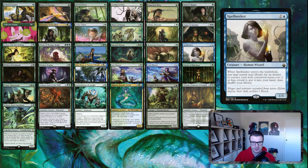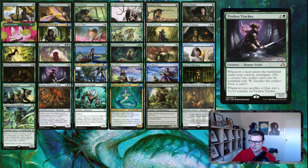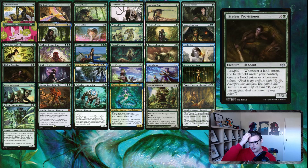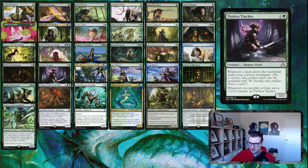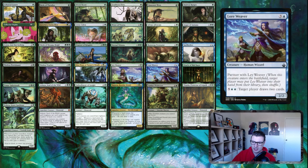Spell Seeker is an awesome tutor on a creature — we'll go into what it can grab in a bit. Tireless Provisioner and Tireless Tracker give us those landfall effects, making treasures, food, or clue tokens. Uro, Titan of Nature's Wrath is basically a Growth Spiral for three and then you can escape him for a whole bunch of cool value.